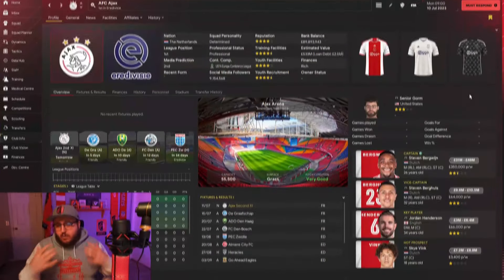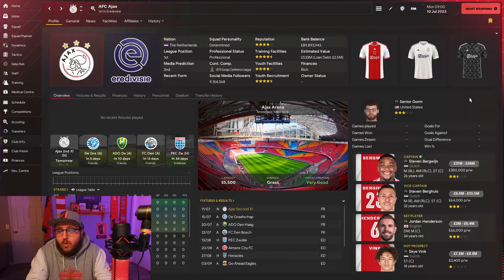The first place I honestly go is the club info screen. I always want to see what stadium I'm playing at, but it also gives me a brief overview of everything I may need to know - the kits, our reputation, what players we could potentially go out for, what our training facilities are like, how good our youth recruitment is, as well as who our key player and hot prospect are.